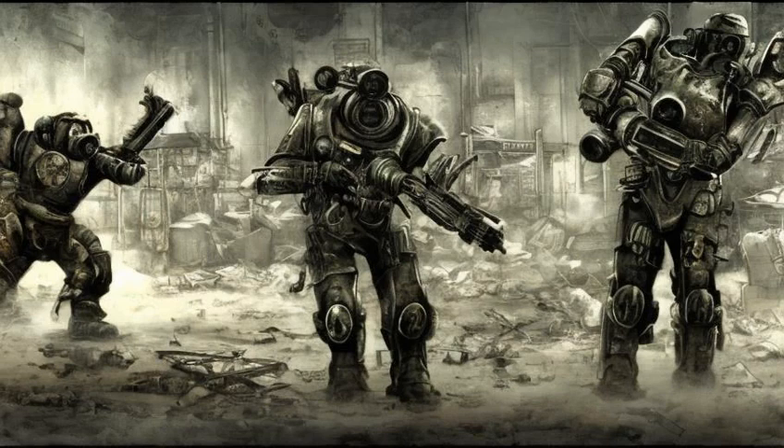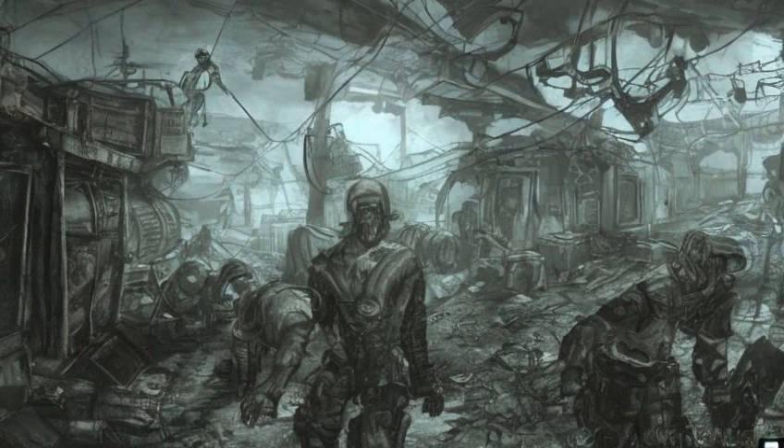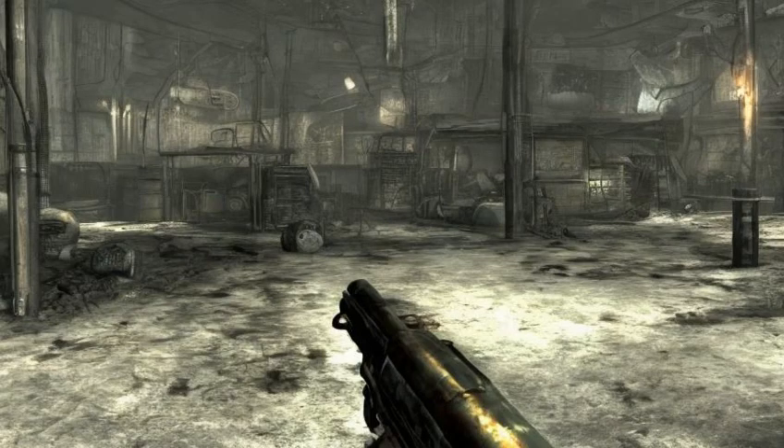Fallout 3 skills: skills in Fallout 3 determine the player's effectiveness in a variety of situations. As in the previous games, the player chooses 3 tag skills out of 13 to receive a point boost. Tagging a skill grants the player a 15-point bonus to that skill. Your SPECIAL points affect certain skill points for a one-time bonus of 2 points per score, except luck, which is 1 point per score for all skills.